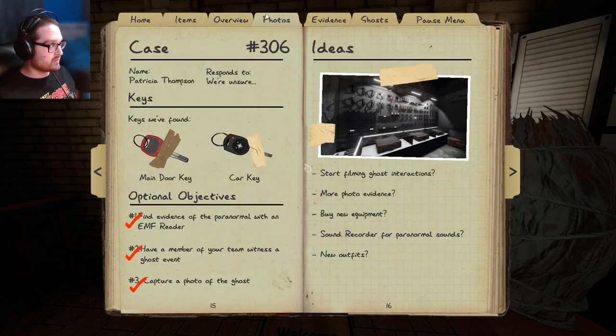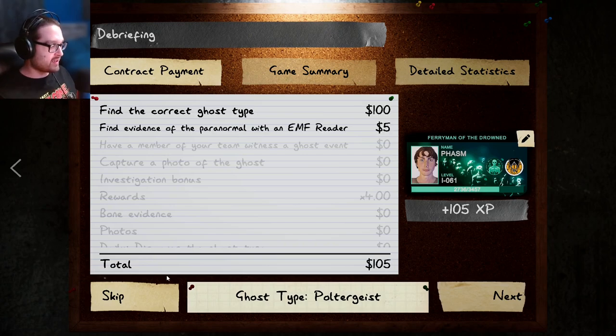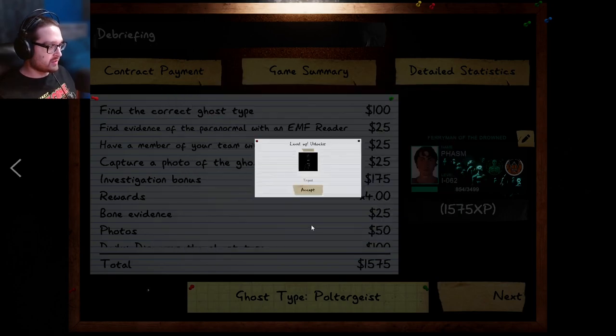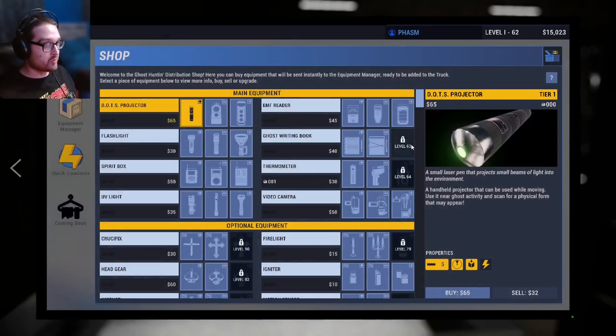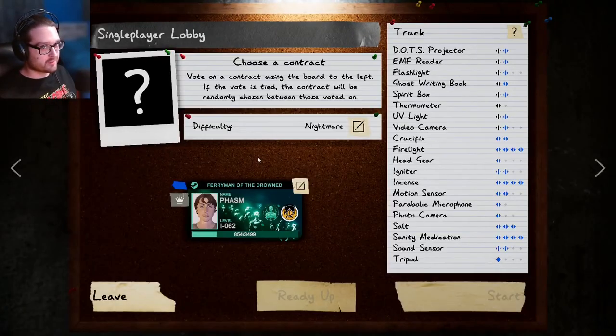We know it's a poltergeist and I got to use the music box - let's head on to the stats screen and see how much we got. I didn't get an opportunity to hide behind that island again. Tier 3 tripod - maybe when we get some more money built up I'll actually buy some. I want to buy the other stuff first, like the book and then the thermometer. So thank you so much for watching - remember to like and subscribe and I'll see you all next time.